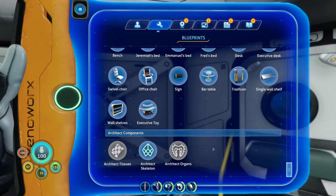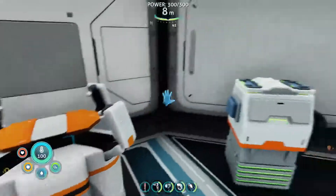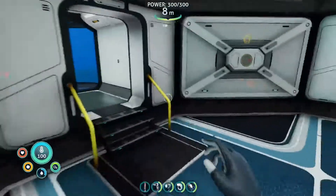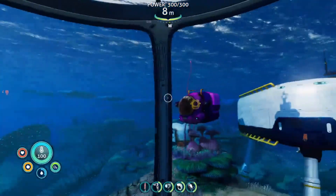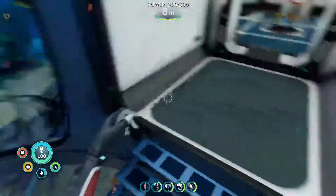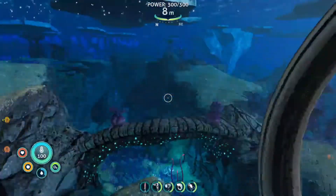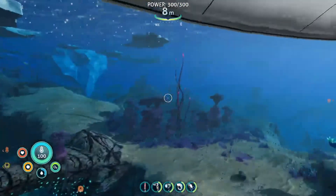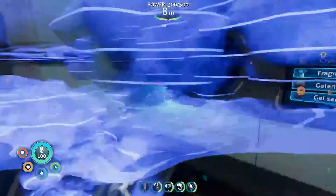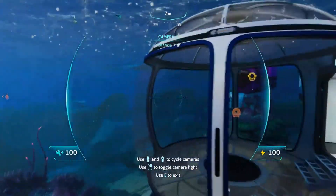Anyway, if we go up we have my modification station right here, a recyclatron which I just got and haven't used yet, and we have my observatory to see the beautiful waters of Subnautica Below Zero. And if we go over here we have my scanner room — we can see the view through here as well. What upgrades do we have? We have the scanner room speed upgrade and the camera.